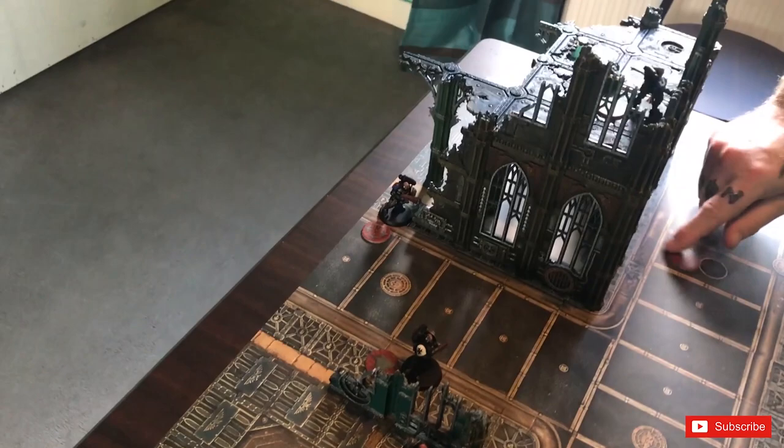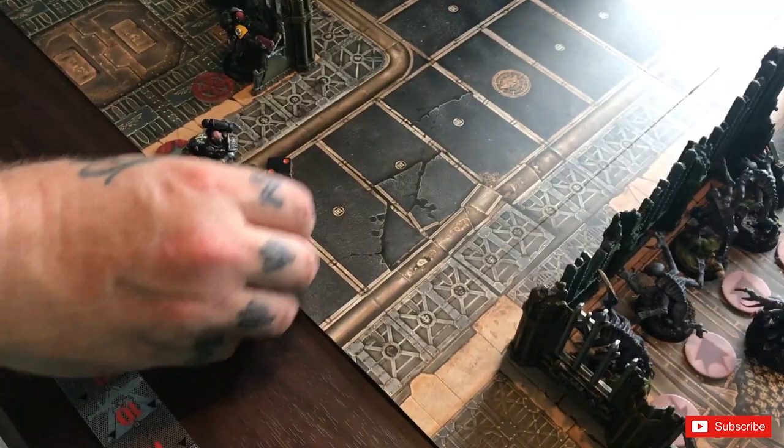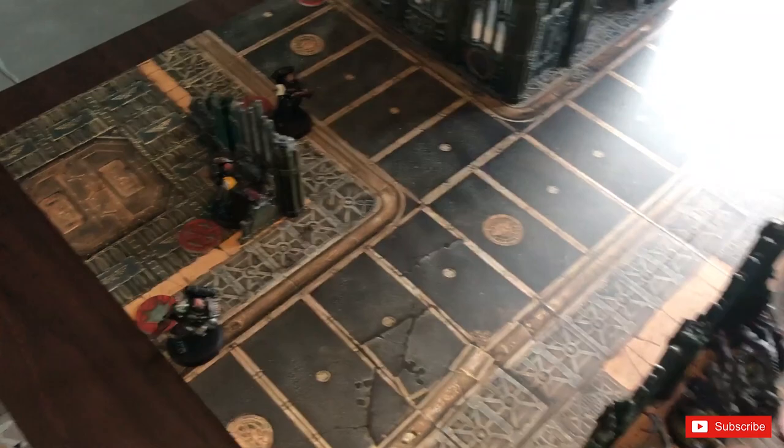Next up is the Imperial Fist with Sniper — he gets to re-roll his ones. Just one shot with his pistol, minus one for range and minus one for cover, so he needs high rolls to hit. He's rolled a miss. Then the Crimson Fist — range 24, so he's on a minus two to hit. Targeting the combat specialist — just one shot. It's a six, a hit! He needs a four to wound. No wound.